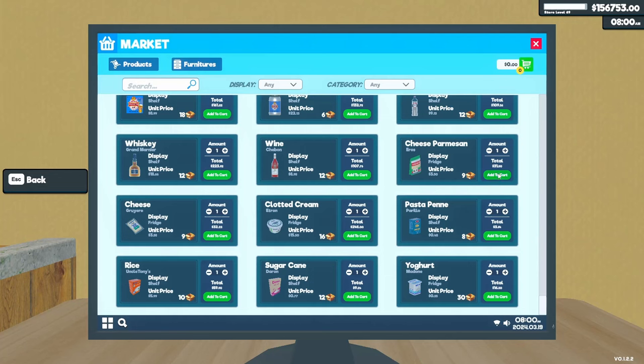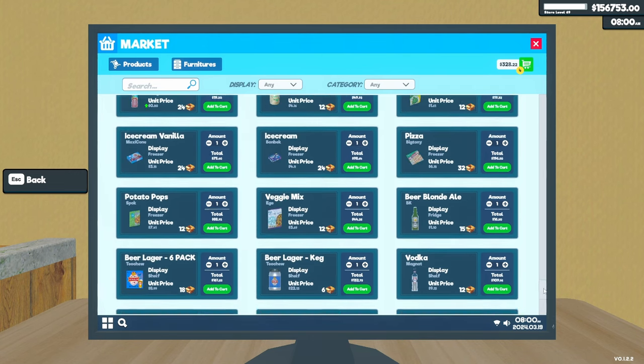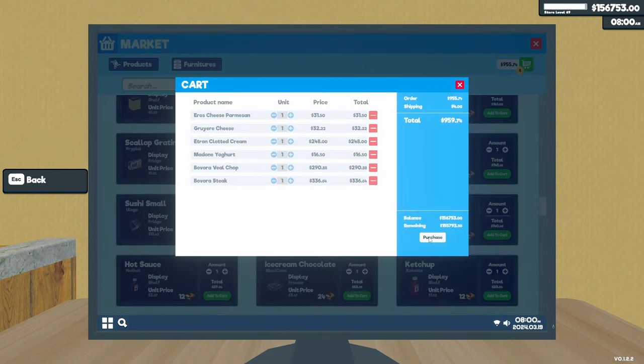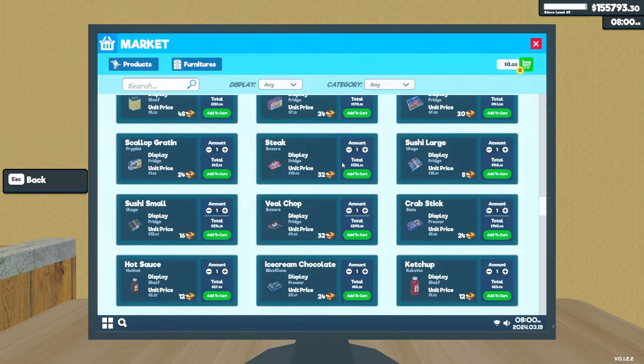I'm going to go and buy products until I hit level 70. I could use some more cheese. We don't really need any more pasta — maybe another yogurt, not even sure if I've got space on the shelves for all of these things. I think what will give a lot of points would be the steak and the chops because they are very expensive, so I'll take one of each of those. Let's check out — no, not now, I've got a long way to go.